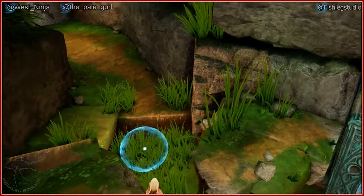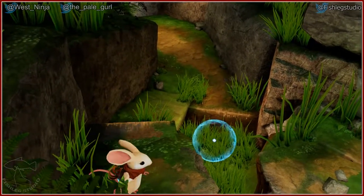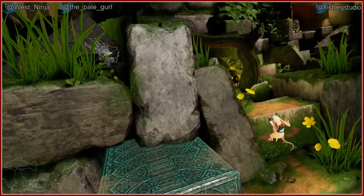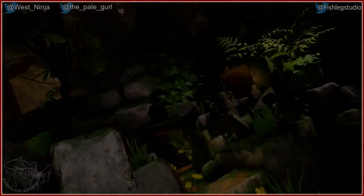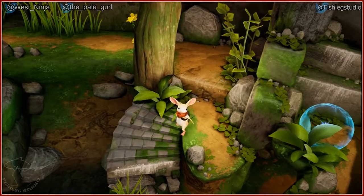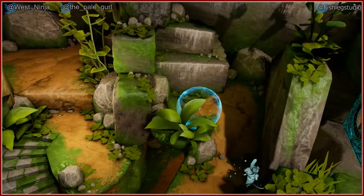Jump. Oh, that is too cute. I see a little cave-y log thing. That's so cute. Look at the tiny stairs. There's a little cave — oh, I can see myself in there. Or my mouse, I guess.